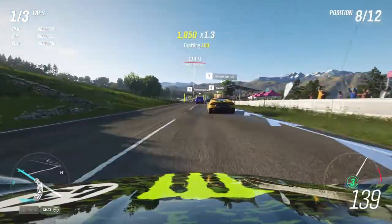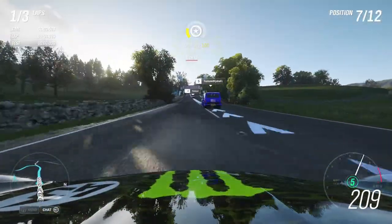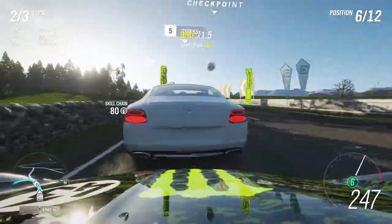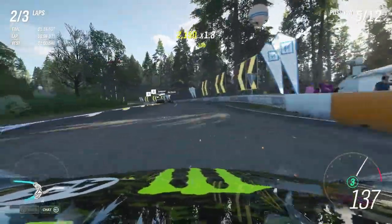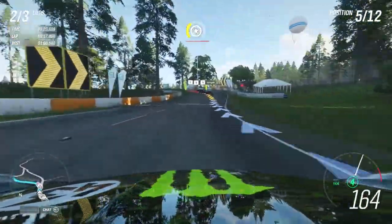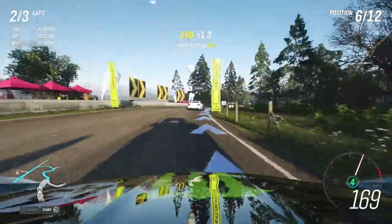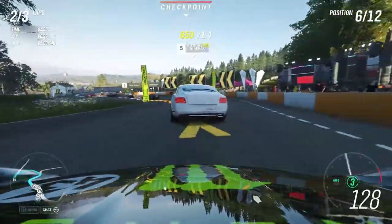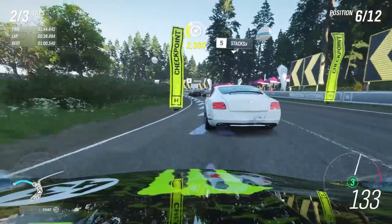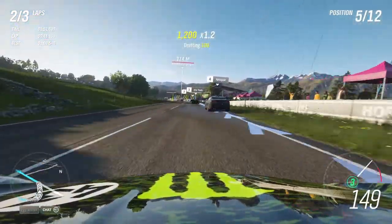Lap two, we're catching up to the pack. Go by the mystery van — can't really see, I got no visual cues. Still managed to hold that position. Missed it there, drifted a little wide, go back down to sixth. Hard on the brake, coming on the inside — can't take the position. Ease off, back on the power. Take him on the inside, hard there, and I got the position back. Now I'm in fifth again.